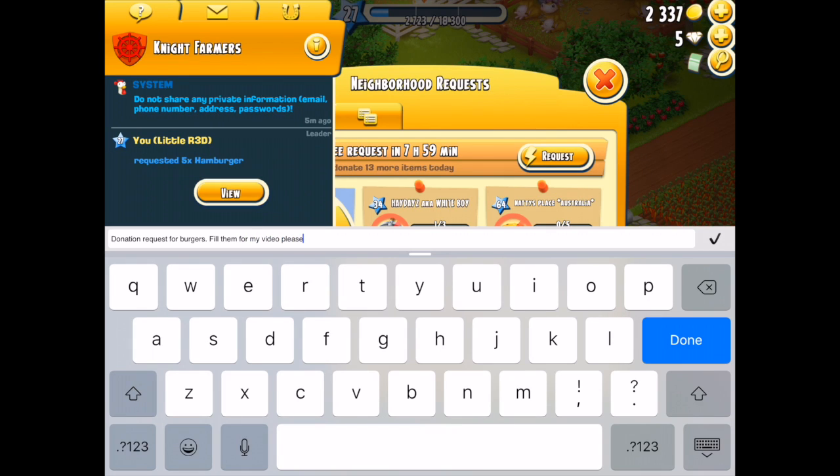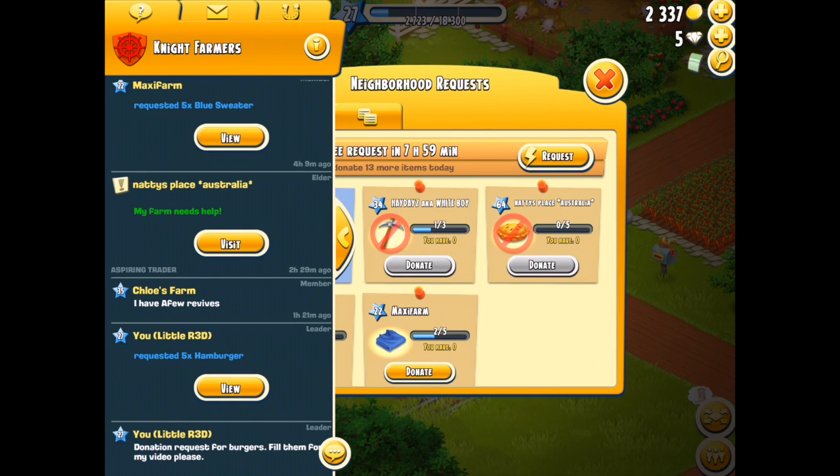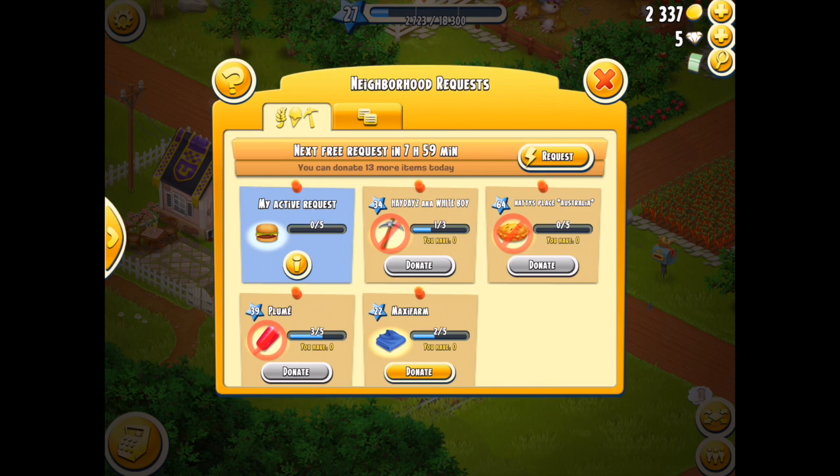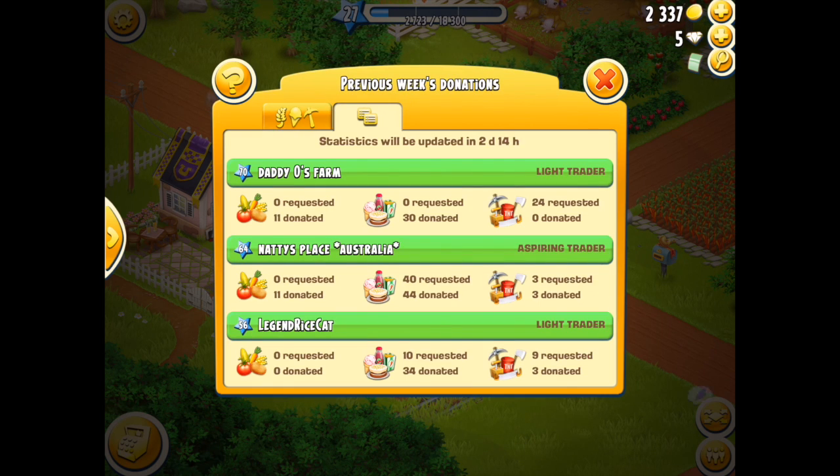The titles from the top downwards are: Most Generous, Philanthropist, Super Trader, Well Rounded, Top of the Crop, Lucky Trader, By the Numbers, Aspiring Trader, and Light Trader. So far I've done two of them — I've been a Light Trader and an Aspiring Trader — and at some stage I hope to move up to the rest of them.